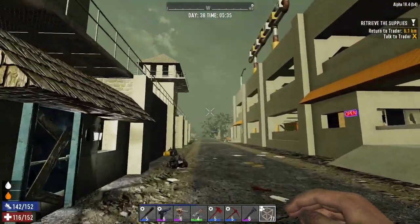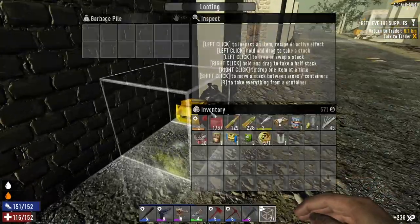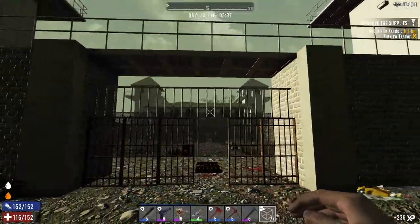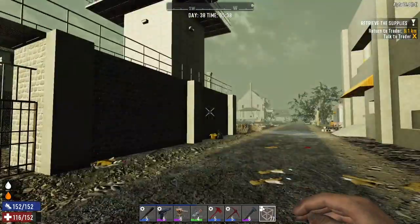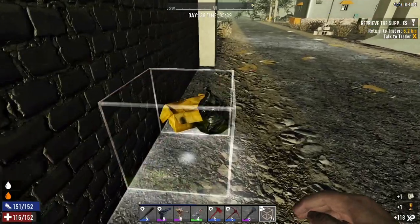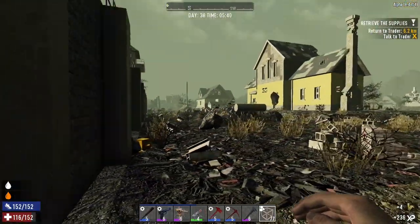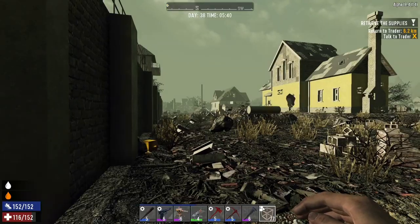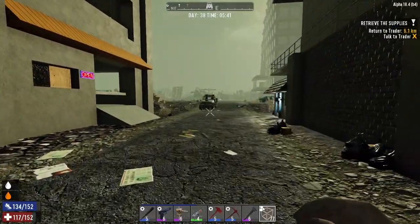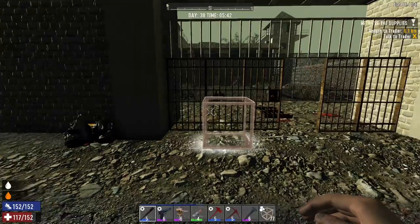Welcome back to another video of my let's play Seven Days to Die Alpha 18. What I wanted to do today is break into this prison here — never gone through the prison before so I want to see what it's all about. Right now I'm just checking out a few bits and pieces to see if there's anything I can use, because I forgot to take some medical supplies along with me for today's let's play, and that's going to pose a bit of a challenge.